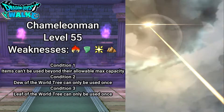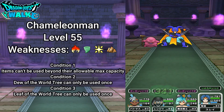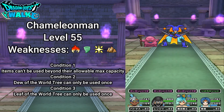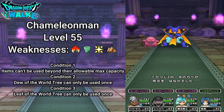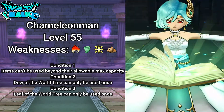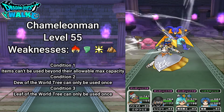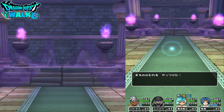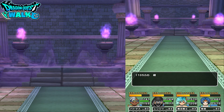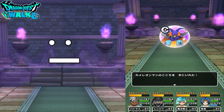In my original strategy for this particular Hokura, I took out the two shamans first because they can actually cause confusion, and then after that I took out the Chameleon Man. When I originally did this Hokura I was using mainly a mix between Gira and Boggy. This is also going to be a purple soul.